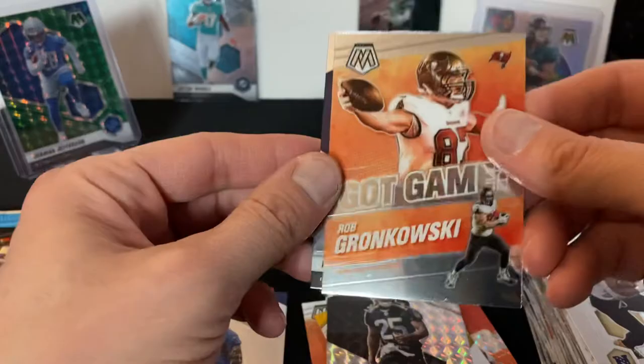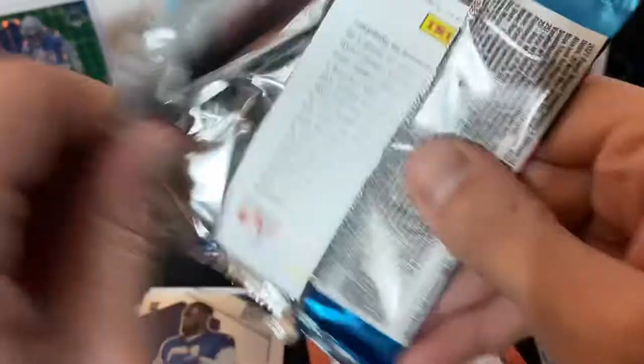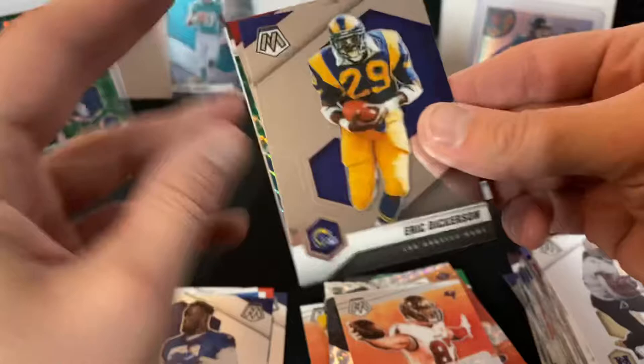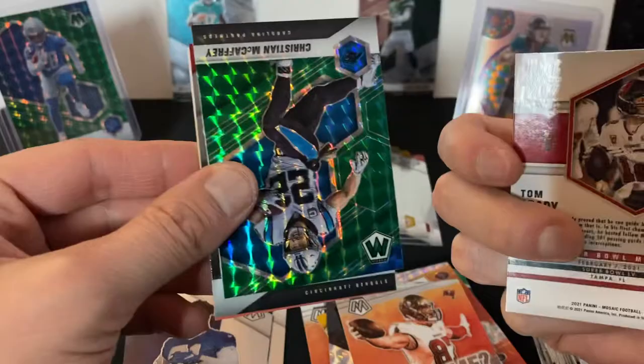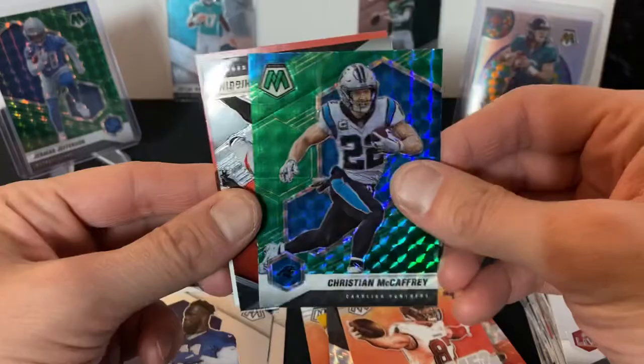Last pack — come on! Got Eric Dickerson, that's old school right there. Tom Brady Super Bowl MVP — one of many times he won that. Chris McCaffrey green — nice! And the last card is Tee Higgins.